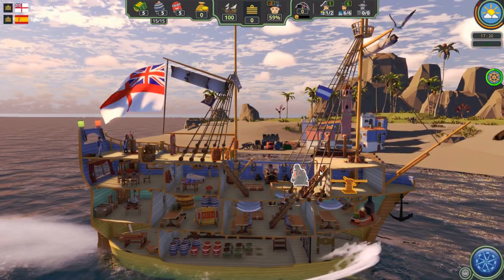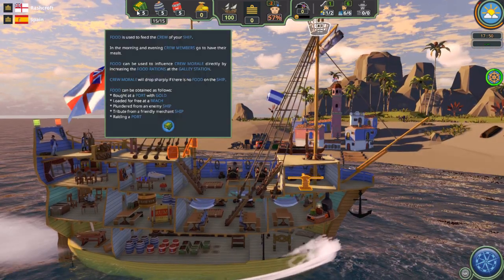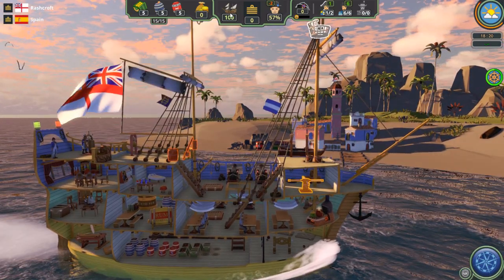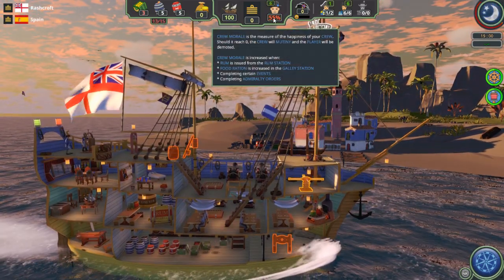So what we've got here: you've got the status of how much food you've got, the rum, gunpowder, gold, the strength of your ship, your ranking points, and the happiness of the crew — very important.